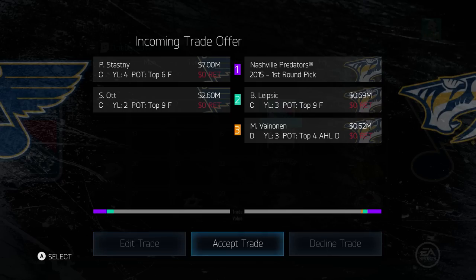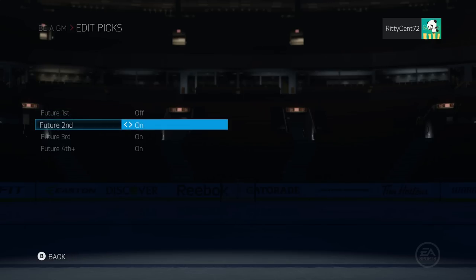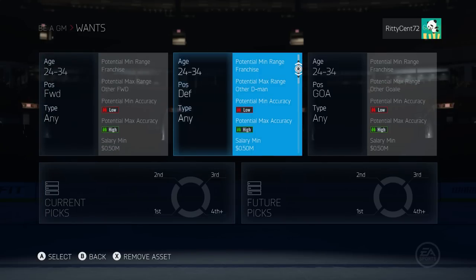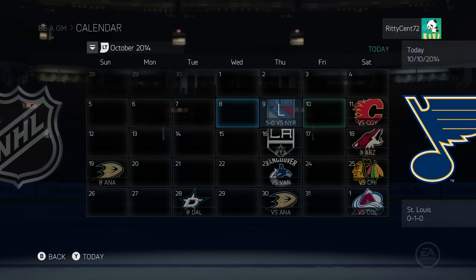It turns out that you will get finessed - we're losing Stastny and Ott and getting back basically a first round pick. Let's go ahead and accept it, but I will update the trading block so we don't get completely fleeced. The surplus stays the same; the only thing I'm changing is the wants - turning off draft picks and making sure players we're receiving are between the ages of 24 and 34.